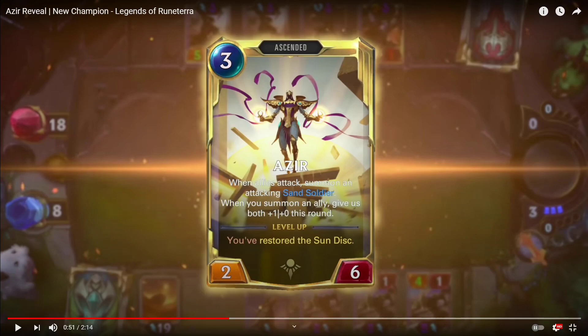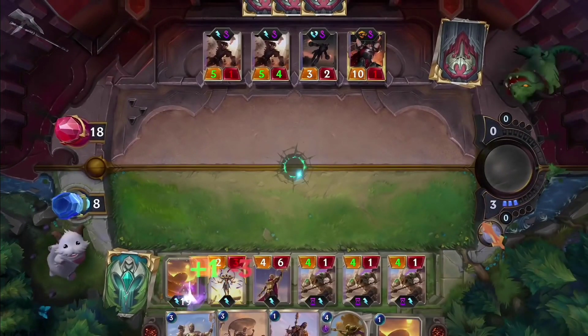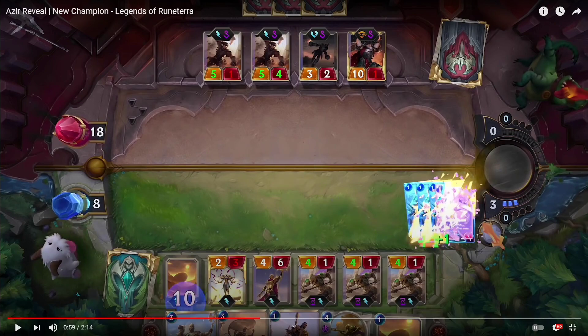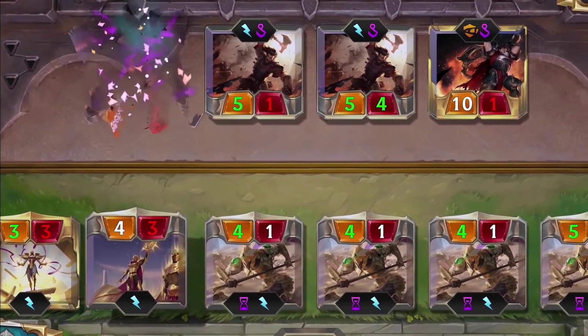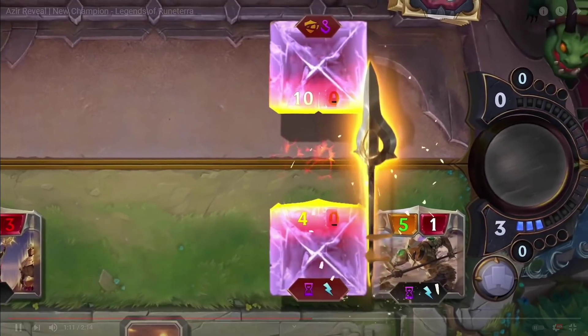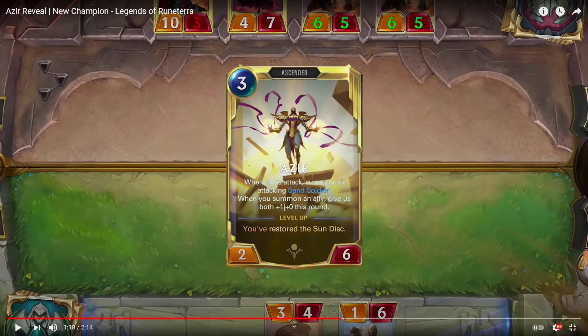As you can see, the Sun Disk landmark is gaining more rounds — it starts at 25 and keeps counting down. Now it's at 9. We can see this being an insane early-game domination deck, all about summoning sand soldiers. The Sun Disk just hit zero and Azir is going to evolve to the final level up.